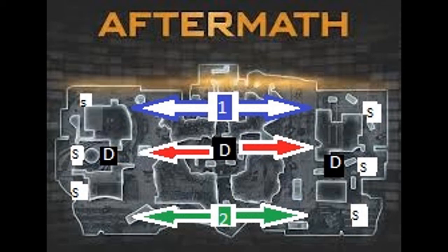The S's on the map are where all your spawn points are going to be. There are a few more than just these six, but this is the general location where enemies are going to be spawning. Know that this is where your enemy is coming from and use this to your advantage.